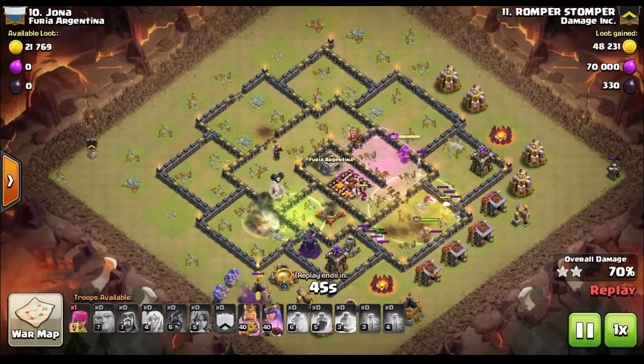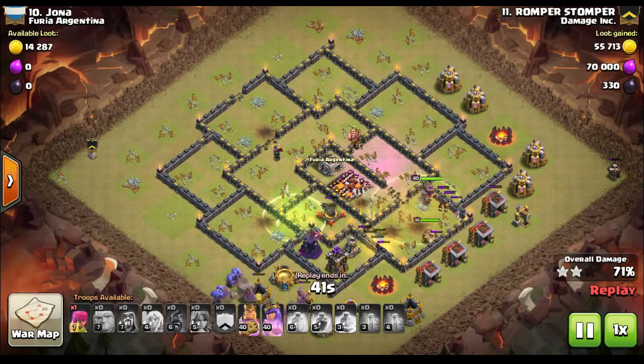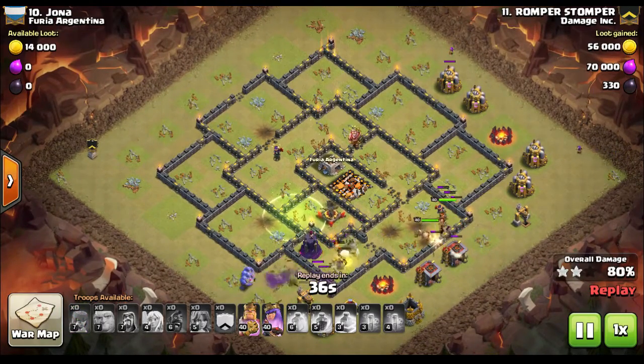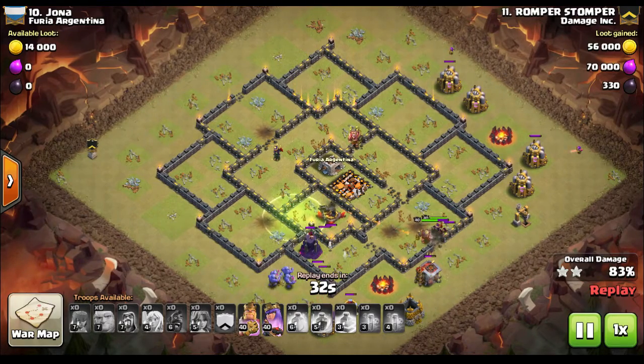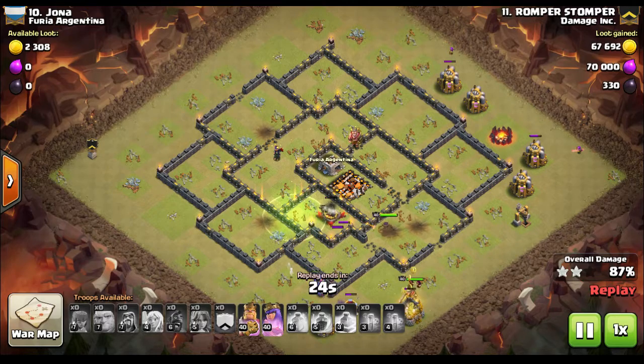Romper sends the Valkyries into the core — he had 14 of them. With perfect spell placement, he goes through this base like it's nothing. I wanted to show another one of his attacks because he's been so effective. We probably have 10 videos on the Flex and Romper's in about 6 of them. Here's another one for his collection of perfect attacks — great job.